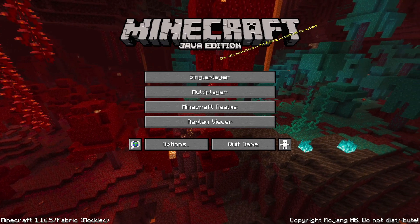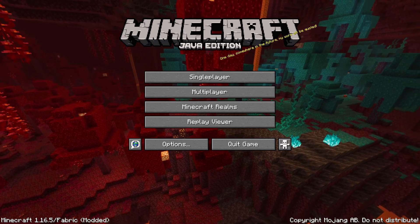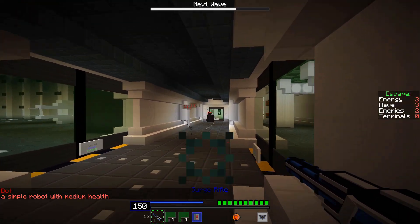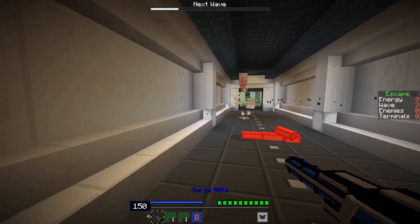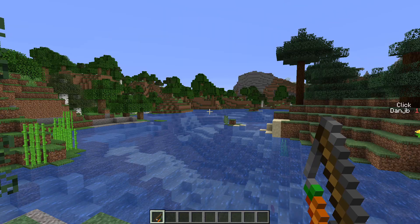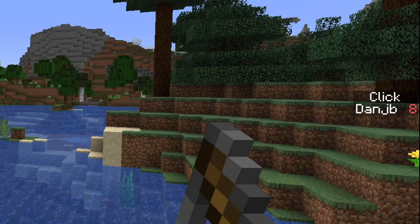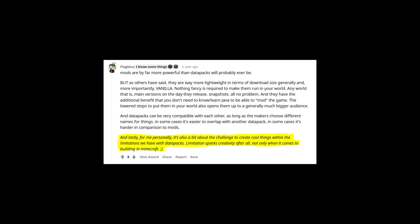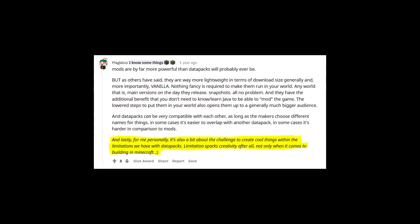Datapacks can't change anything outside of a Minecraft world such as menu screens. They can't add new blocks, items or mobs, although this can be mimicked to some degree by retexturing existing ones. They can't capture arbitrary inputs such as keystrokes, although clever mechanisms have been devised to detect mouse clicks. For some, these limitations represent a challenge rather than a restriction.